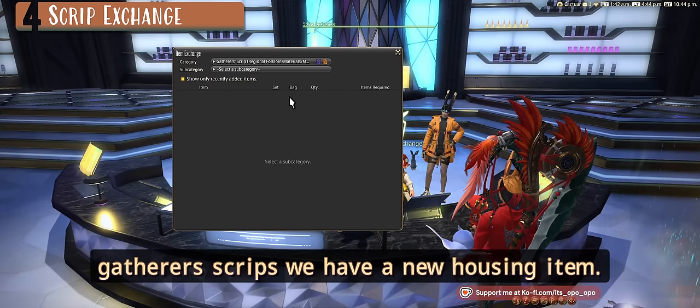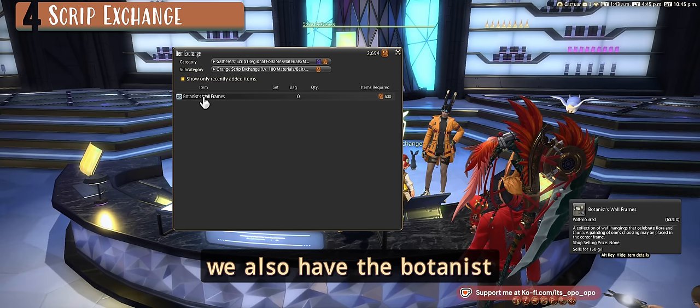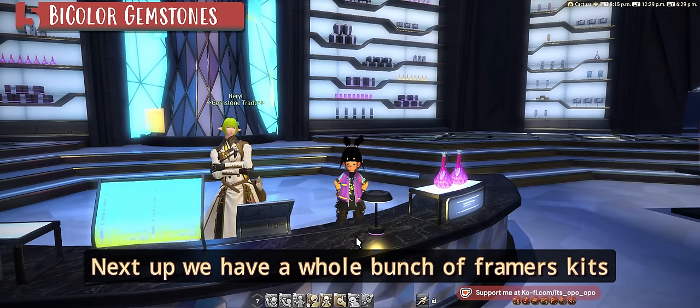Under gatherer scripts, there's a new housing item: under the orange scripts we have the Botanist Wall Frames for 500 orange gatherer scripts. Next up, there are a whole bunch of framers kits you can get with bicolor gemstones.